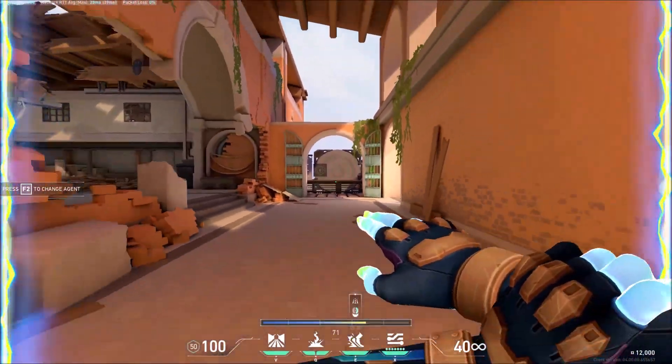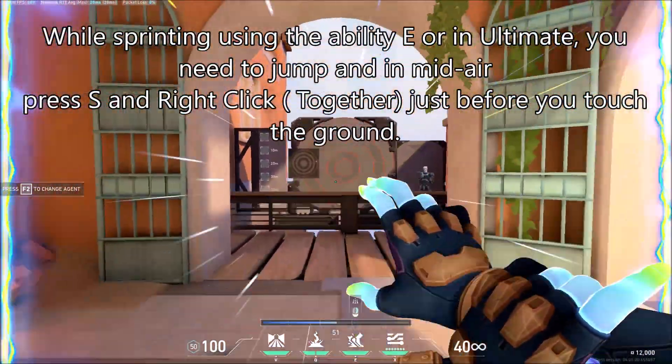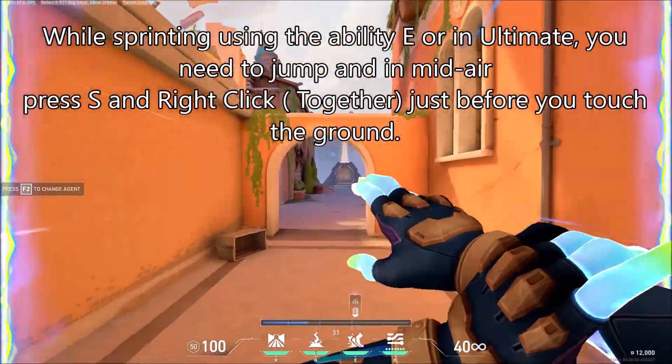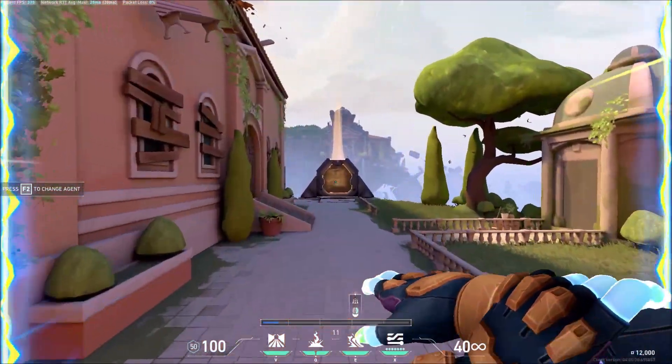Okay. To do this trick all you have to do is, while sprinting using the ability E or in ultimate, you need to jump and in mid-air press S and right click just before you touch the ground. It's very simple but takes a lot of practice to perfect.